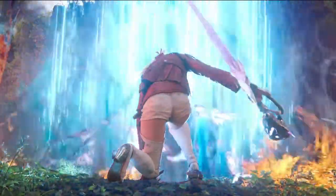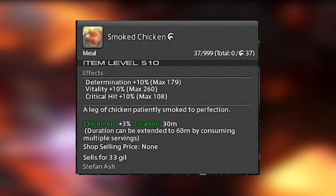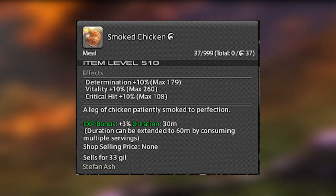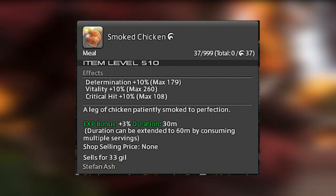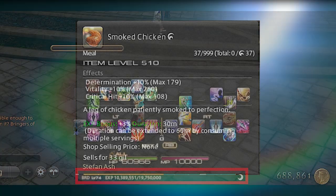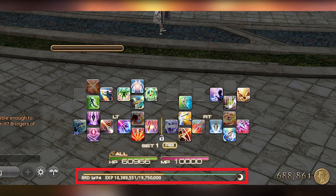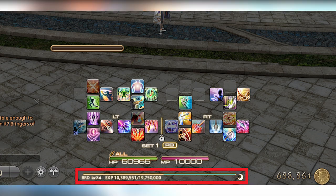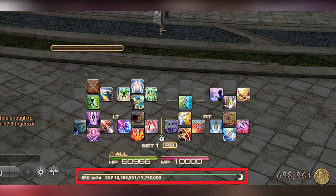Your FC might have the 15% experience boost available to you, just go with that one. We are also going to use the food experience boost — you can use good quality food or just buy some cheap food off the market board. We're also going to use the rested experience boost, which is where you log out in a city. You'll see a little crescent on the experience bar so you know you're in the right place when logging out.